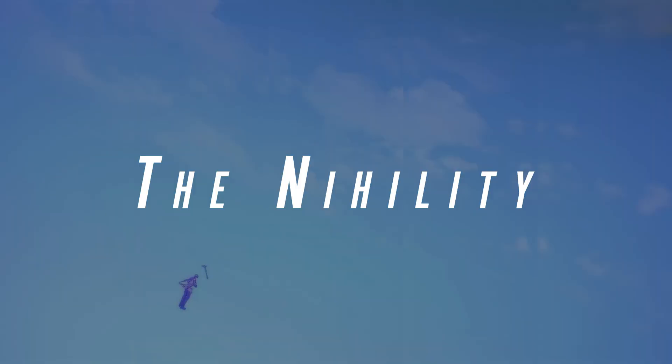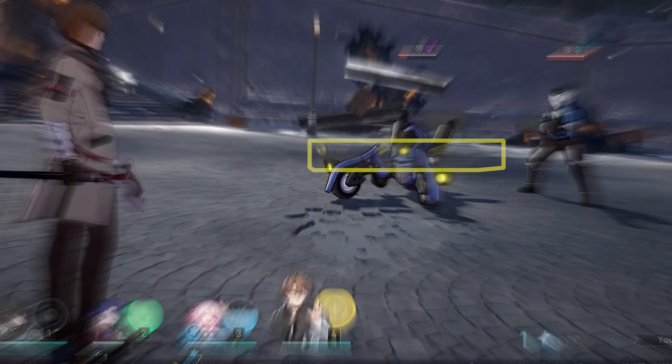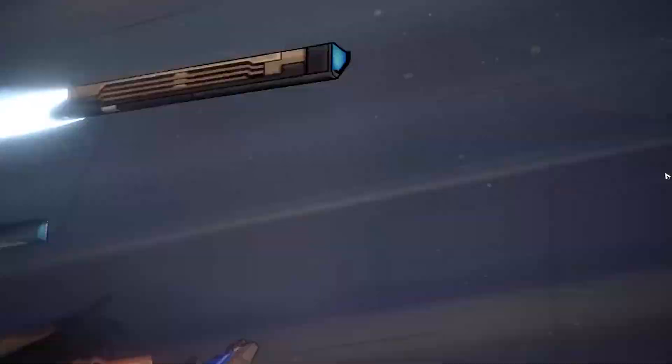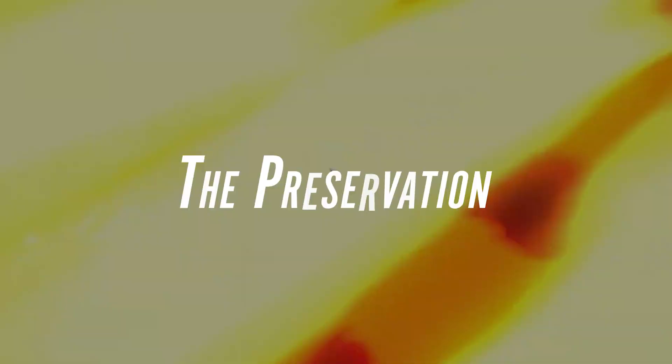The opposite of the Harmony path is the Nihility path. Instead of buffing your allies, the Nihility path focuses on debuffing your enemies with various negative status effects — whether it's speed reduction, imprisonment, or defense break. Nihility path characters are set up to allow your other damage dealers to do as much damage as possible. Characters like Welt, whose skill Edge of the Void can damage enemies and reduce their speed, or Pela, who can deal ice damage and reduce enemy defenses, are shining examples. Just like the Harmony path, Nihility is a very powerful asset to your party.